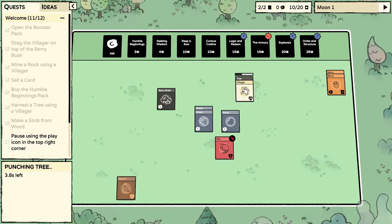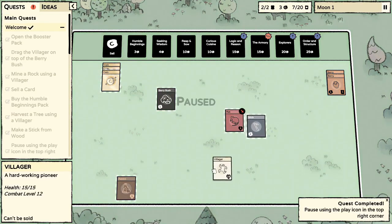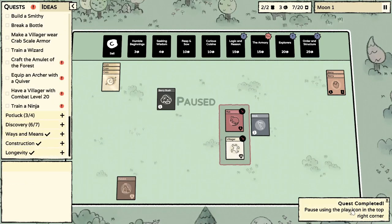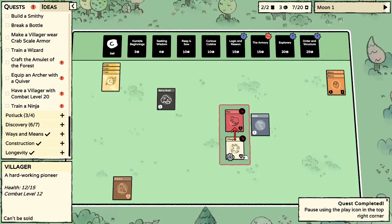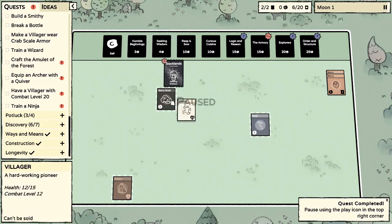He's got five health — yikes. Quest complete — I'm not sure what quest we just completed, but we're about to fight this guy. The rat is attacking me — he missed! Ha ha! We got a coin for it. All right, we're going for the four pack.